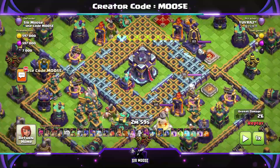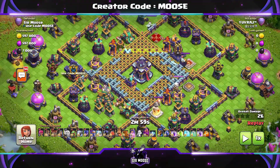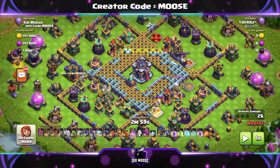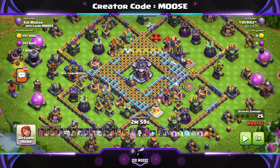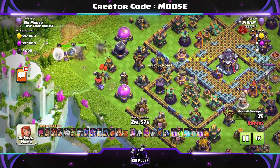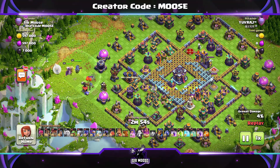Hi guys, Kaboom yes, welcome to the channel! Today we're going to be checking out this amazing Town Hall 15 base. There is an invisibility spell tower in the core of the base, and you can guess what's going to happen — it's going to cause attackers loads of issues.